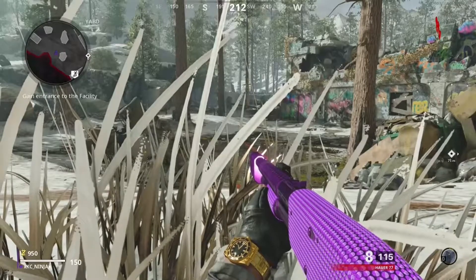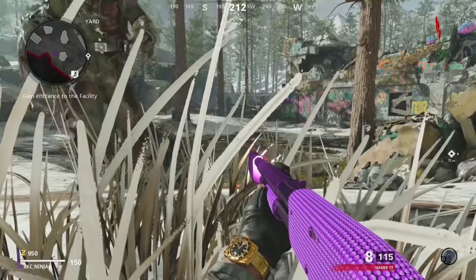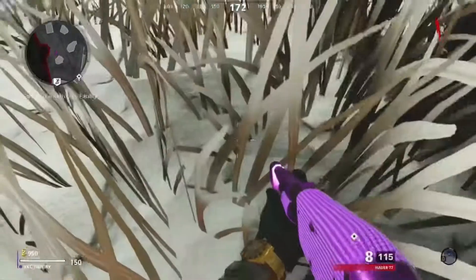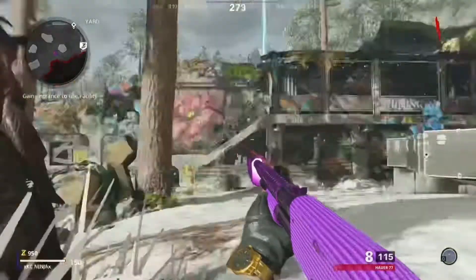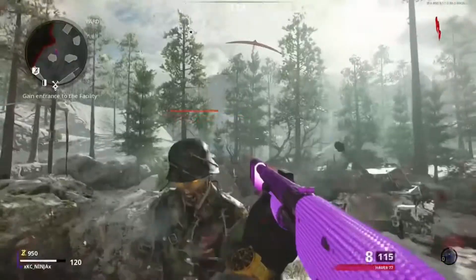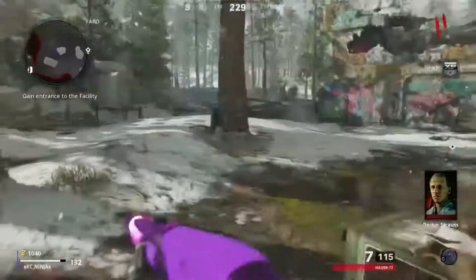Basically, every time you're laying down, you're invincible. And if you don't believe me, let's just watch this. He can hit me all he wants — y'all can see my health bar. Look, he can hit me all he wants. I'm not taking any damage. But as soon as I get up — boom — I take damage. But as long as I'm laying down, I take zero damage.